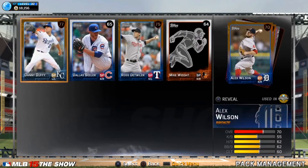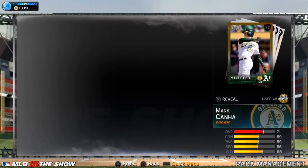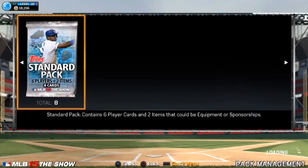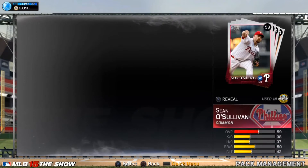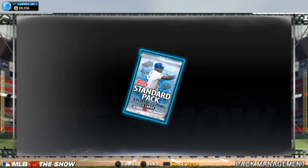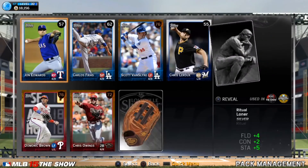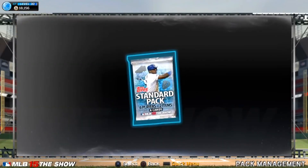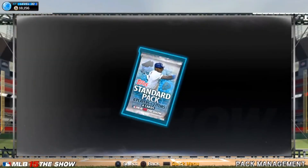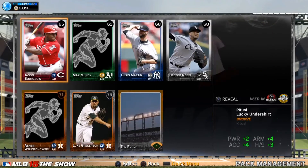His value went up so I made some decent stubs off of him. I think our luck is running dry here. Johnny Gomes probably has some decent power — at least I got a lot of cards that can be used for collections, which is always beneficial. Usually I still find it's better just to buy the players you need rather than opening packs, because you get a lot of crap. It's very rare that you're gonna get a Bryce Harper.